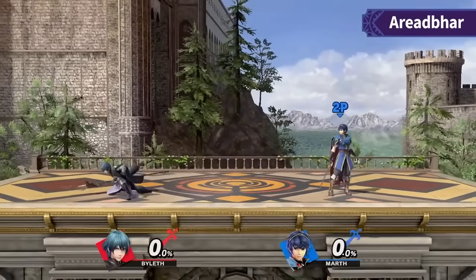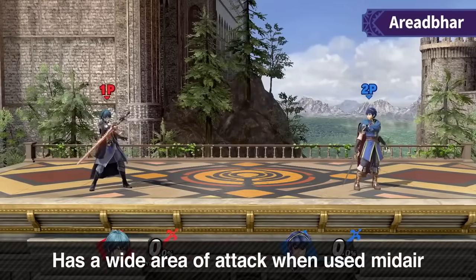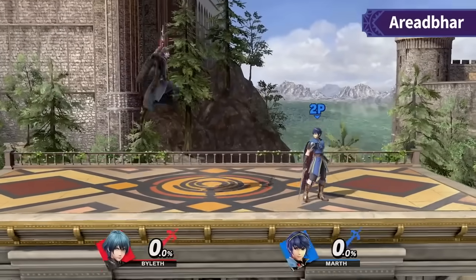The best aerial for this character in my opinion is going to be up air. It is huge and seems entirely disjointed, with maybe 10 to 15 frames of lingering hitbox, which is wild considering how big the move is. It's going to be a really good juggle tool — you can bait people into air dodging, like jump up air, they air dodge, then you down smash or forward smash. Forward air and back air are also good. Because of their size they can hit a lot of people doing short-hop aerials, and will definitely outrange moves like Pikachu's forward air or Palutena's neutral air.